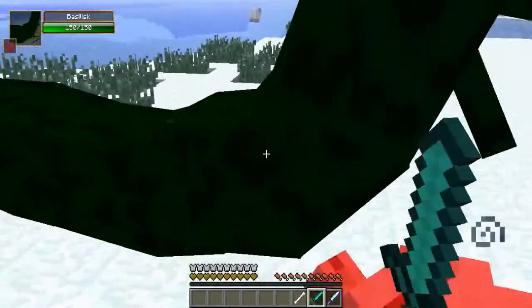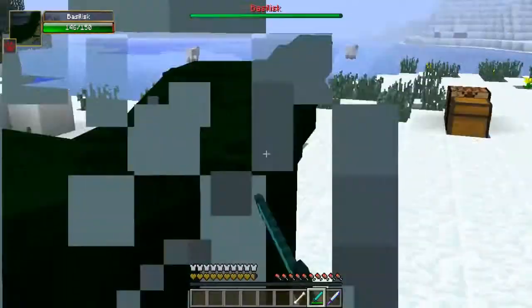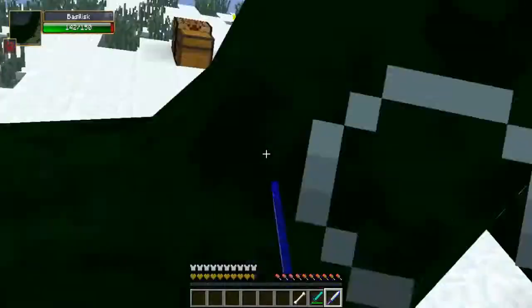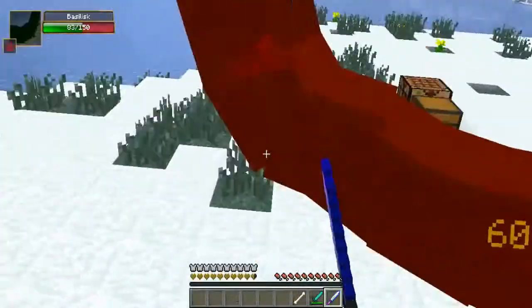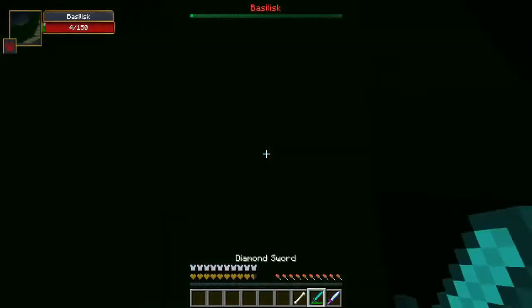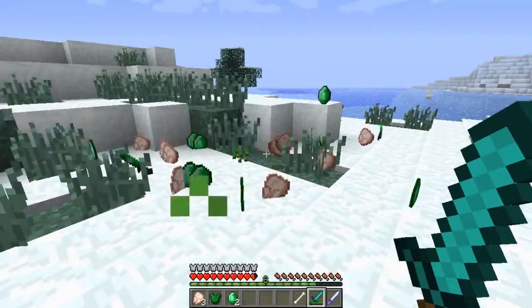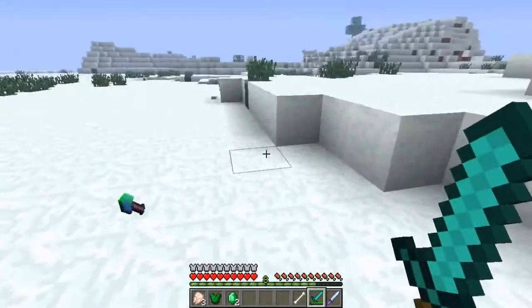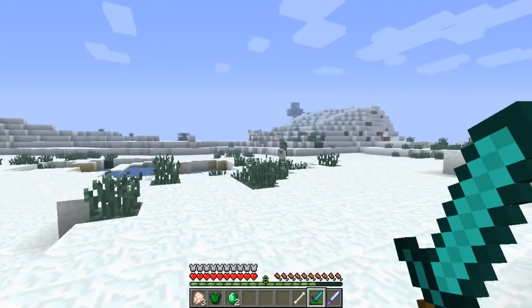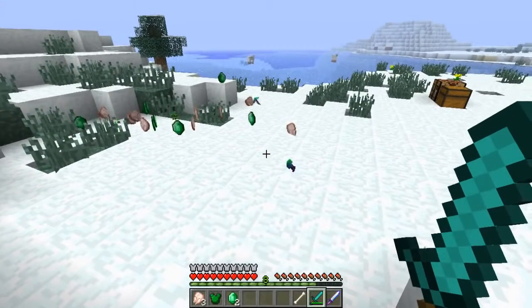Oh my god, it's giving me poison and slowness! Stay back! He's got 150 health, and the wolf is attacking the sheep instead. The slowness is really bad — I need the Ultimate Sword. The diamond sword only does 5 damage and I can barely hit him. There we go — 50 damage! One more hit and... yes, he's dead with the diamond sword! And it looks like Teddy has already passed away. Teddy, no!